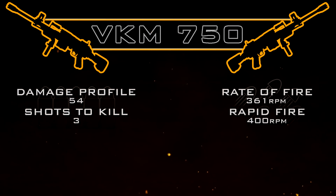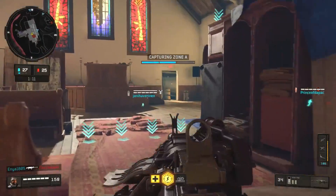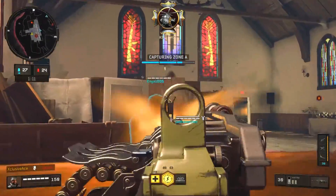Our rate of fire is quite slow at 361 rounds per minute, but we can bump that up to 400 rounds per minute with Rapid Fire. This means our statistical minimum time to kill without any attachments equipped — so without Rapid Fire — is going to be 332 milliseconds, which is very solid, especially when you consider that this applies to all ranges on these maps.